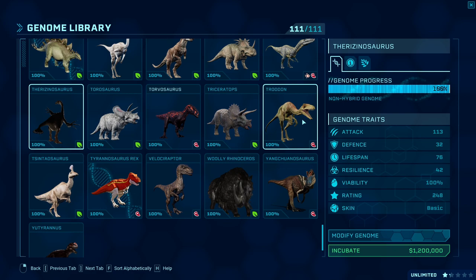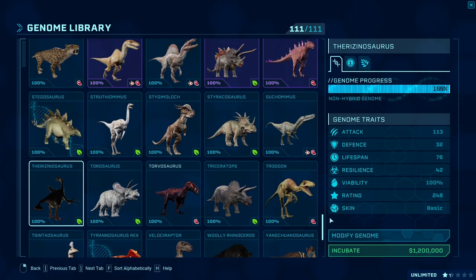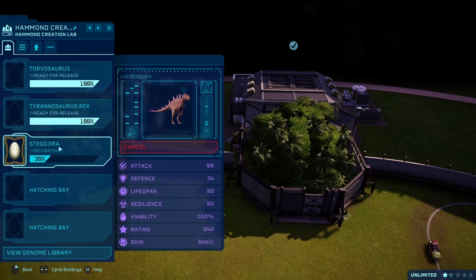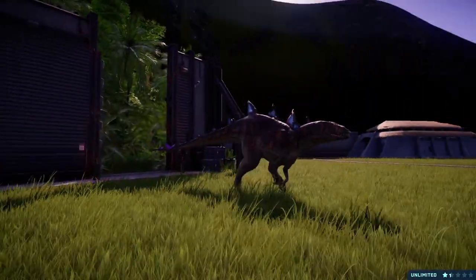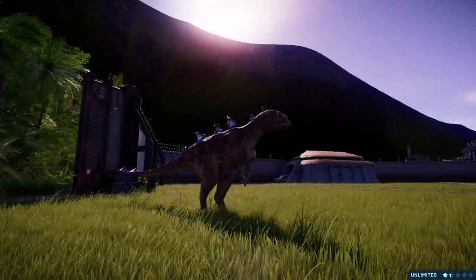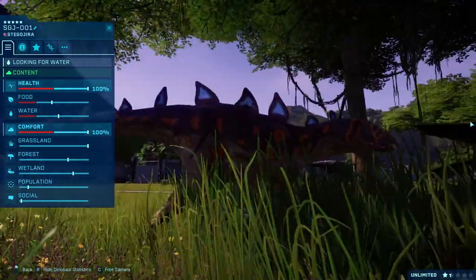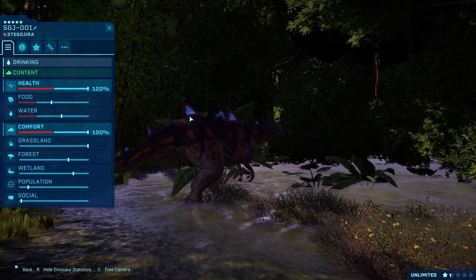One more thing I want to go through, because it's received a model update. When I lost all my files — again — I lost the file that made Stegodira its own species, so I had to make it its own species again. And I did give it a model update, which I think makes it look a lot better — I'll show that right now. As you can see, I added fewer plates and spaced them out a bit better. The texture looks a bit weird, I don't know why, but it is what it is. I gave it its dagger teeth back. Not much to go through here — Stegodira is pretty much the same as the last one, the only major difference being the plates.